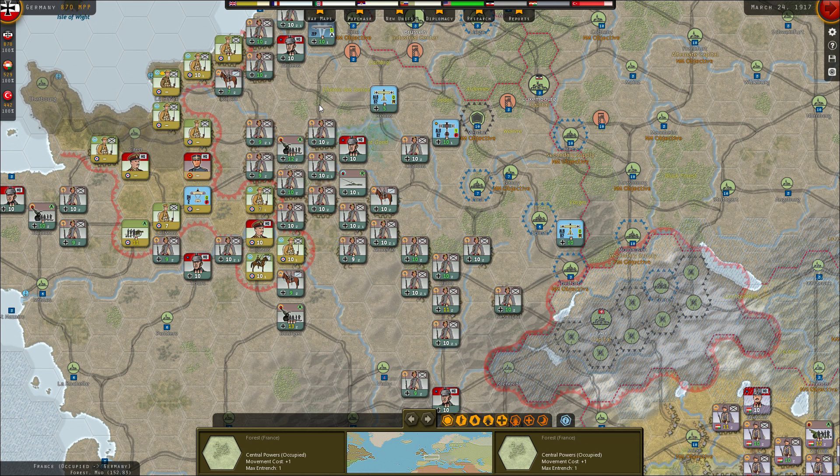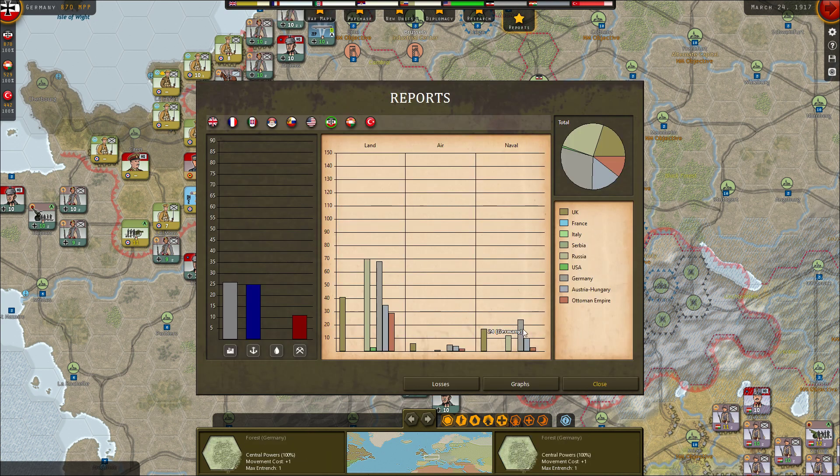Welcome back everyone to Strategic Command as the Central Powers. It is now March 1917 and we're in the last stages of World War I. Serbia, France and Italy have all capitulated already and Russia is looking very bad — only 20% national morale. The British are still at 62%, but we have dealt a significant blow to their fleet. Germany is currently the largest naval power with 24 ships; the UK only has 17. Austria-Hungary and the Ottomans together have a bigger fleet than Russia's 12 ships, so overall the Central Powers now have naval dominance as well.